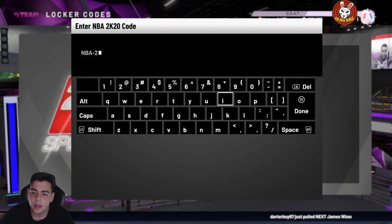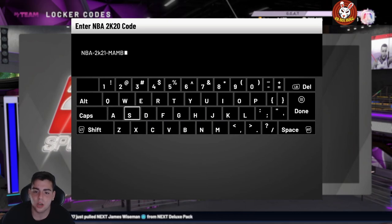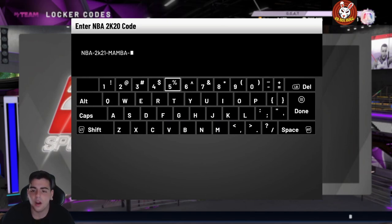If you guys need MT as well, make sure to hit me up on Twitter or Instagram — links in the description. And here we go, here's a little locker code for you guys, and then we're gonna throw some other locker codes up on the screen. So yeah, here it is: NBA-2K21-MAMA-FOREVER. Yeah guys, please hit the like button and comment — what are we getting tomorrow for content?